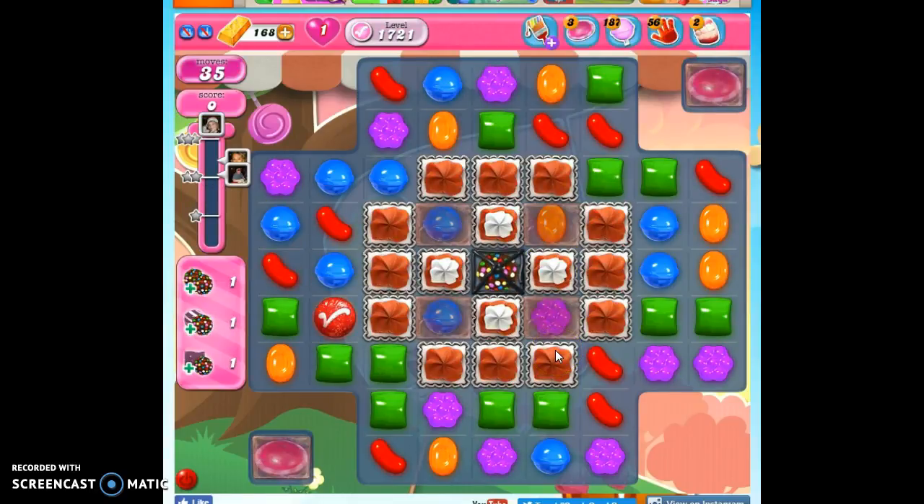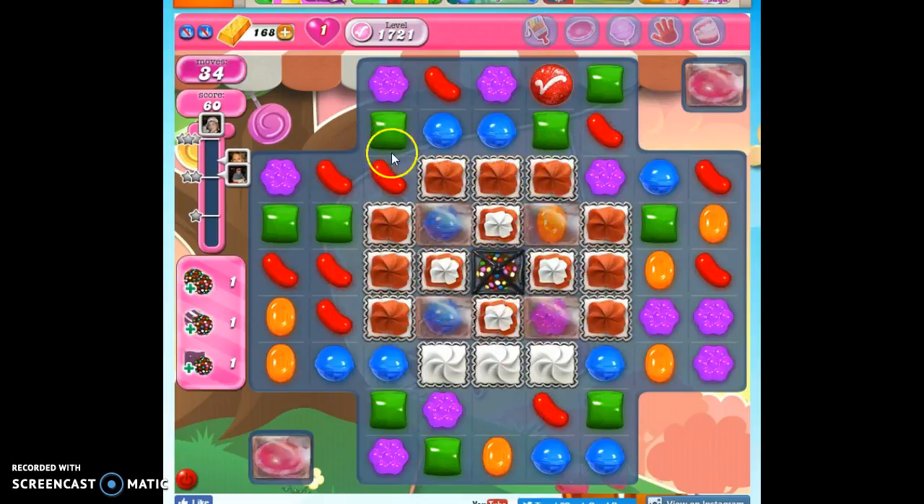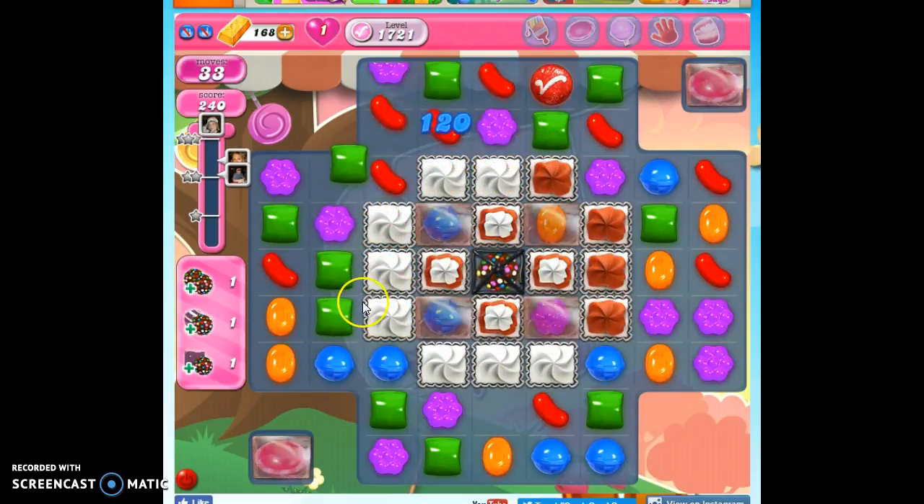So let's talk about what we need to do. We have 35 moves to create some intricate situations here. We need two color bombs struck against each other, a color bomb stripe combo, and a color bomb wrap combo. All of that will definitely get us our 30,000 points. But first, we have to clear out a lot of this stuff around here to gain access to this center so we can start to try to make some of our specials.